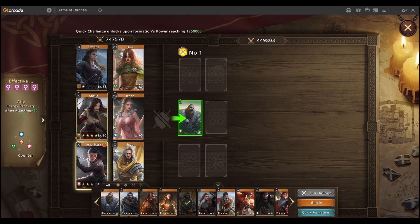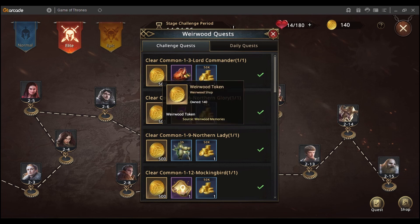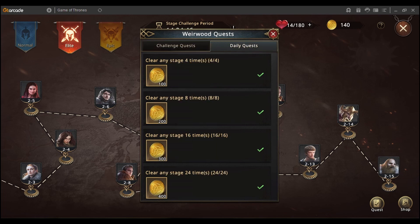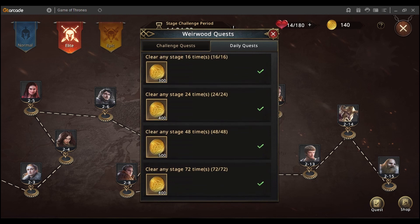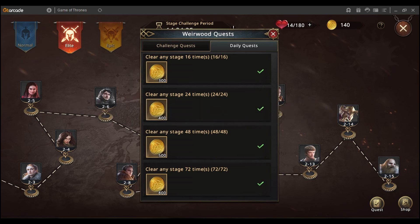Just like in the Weirwood Tree, you also have a quest, and each time you complete a certain checkpoint you get rewards. In this event you get Weirwood tokens, which you can use in the event shop — I'll show that in a moment. Every day it's important to complete 72 stages so you get all of the daily rewards. This is available every single day.